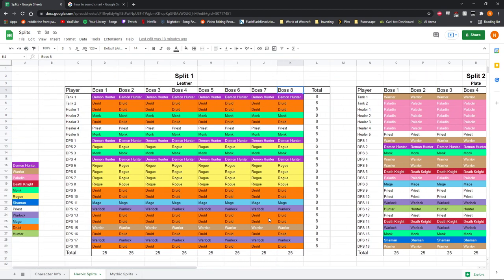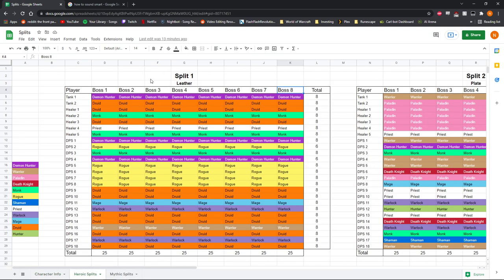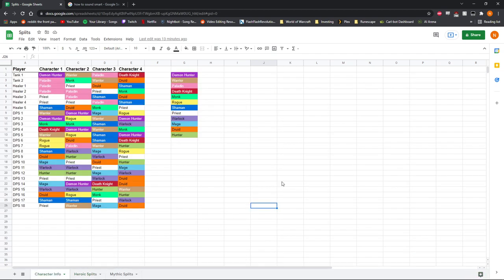So that's kind of how splits work. In practice, you'd have spreadsheets like this that have everybody's actual character names instead of just saying Warrior, Rogue, Shaman — you'd list each player's name and their character's names for each slot. Then you'd go in and say okay, we need to make split one, so everybody whisper my Demon Hunter for an invite and we'll get together and do split one.